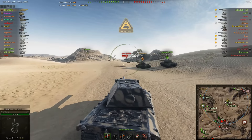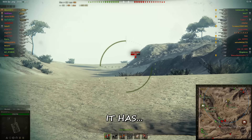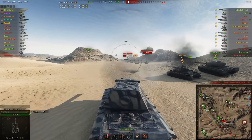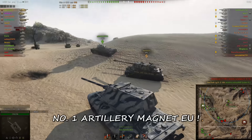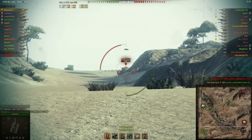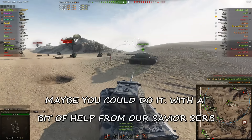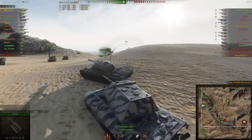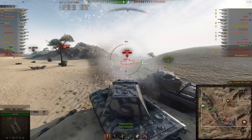Having the small gun on the tank has some advantages, as you just saw. It has very good accuracy and aim time for a heavy tank gun. And Quickybaby just got hit by artillery. You couldn't do that with the 150mm. Bye-bye, CDC. If you want to see how to not play a CDC, look no further.